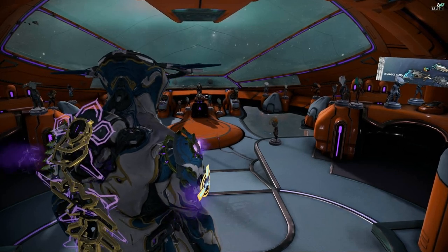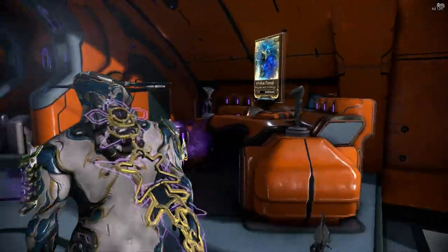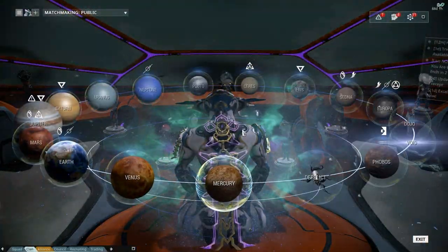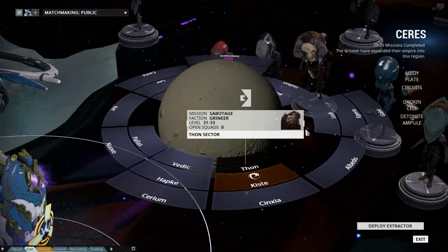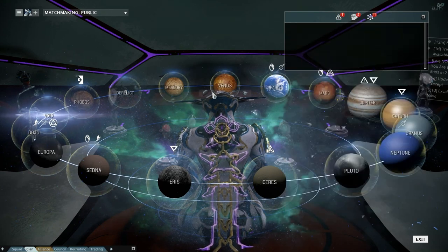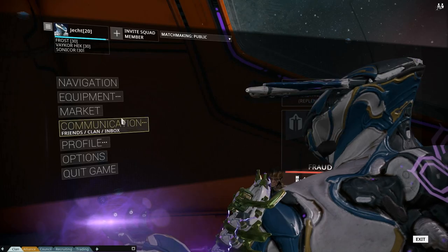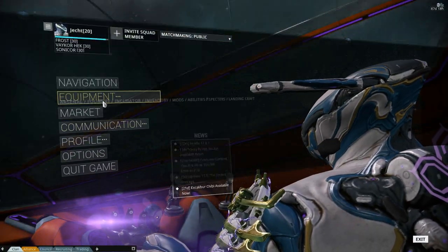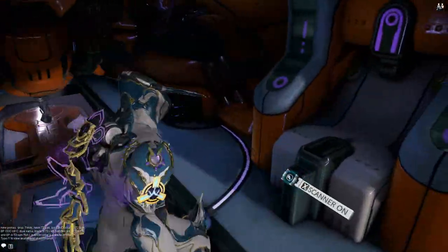The other thing I can't find is that Samoris's active synthesis target will now show its progress in the landing craft's World State Window. I've looked all over — syndicate, codex, marketplace, conclave, news — and I cannot see it anywhere. I even turned the scanner back on and there's nothing there. I'm not sure what the World State Window actually is; it's not in the pause menu.